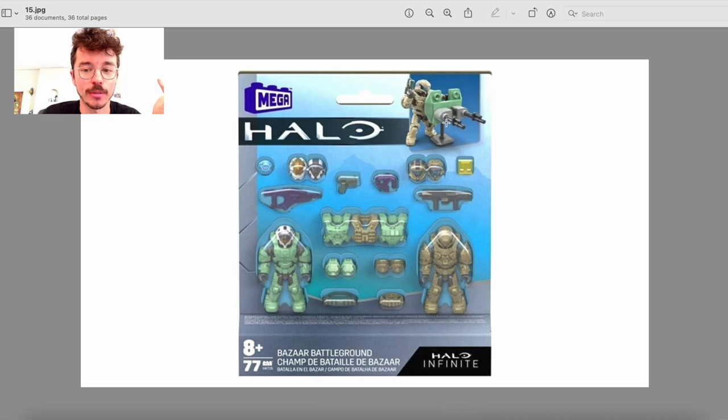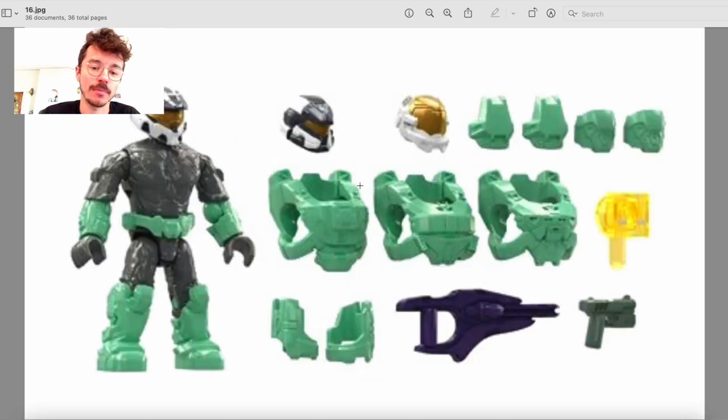I saw a Torah of Ultimate Doom speculate that you can use this on the Mongoose Outriders to make a Warthog — which probably looks pretty accurate. Let's break it down, shall we?